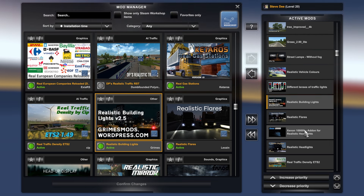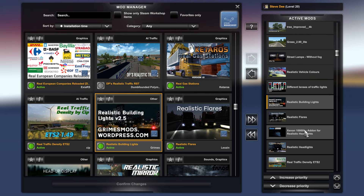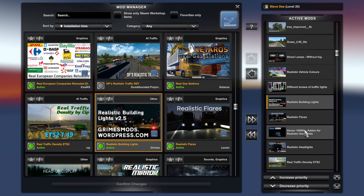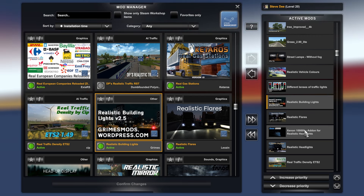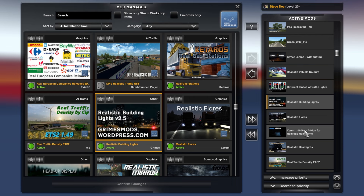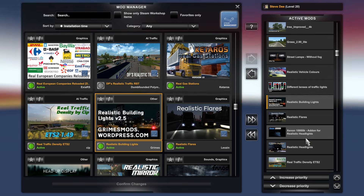Realistic Building Lights basically improves the lighting effects in the buildings. I know that's an aspect that's going to come out in version 1.50 — apparently they're looking at a kind of 3D effect as you drive past office buildings. At the moment it's just a texture layer on the building, but this new coding they've developed gives the effect of 3D, where things in windows kind of move as you drive past. But Realistic Building Lights works fine for now and makes the windows look that little bit more realistic.